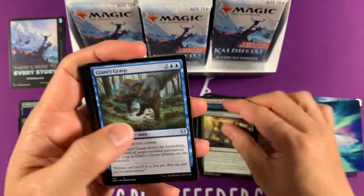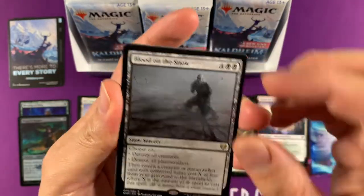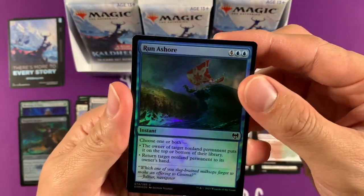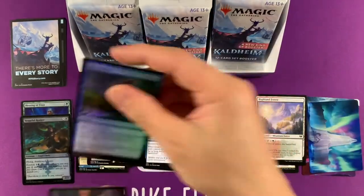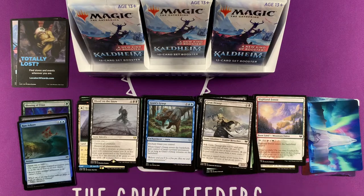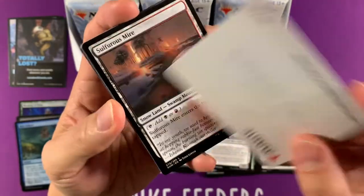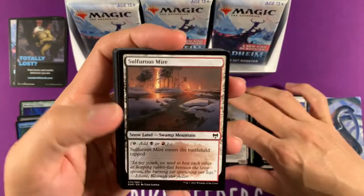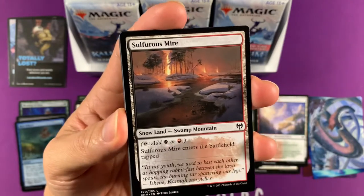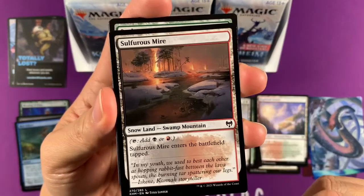Let's see some of the commons — Blood on the Snow, not in the snow. Our snow card here. Common — Run Ashore — it's a pretty neat card. This card comes one out of four. I think this is Koma. I love these ETB-tapped basic land dual lands at common, so this is really nice. I love the art — looks really nice here. Gorgeous.